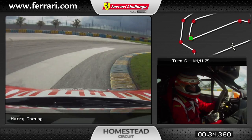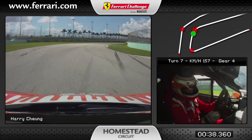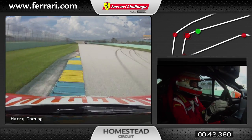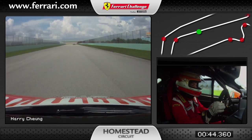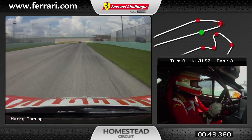At turn six we drop down to third, letting the car track out so we can get a good drive into turn seven. We grab fourth gear and then after seven we grab fifth, trying to get the car to grab sixth right before the hard brake into turn eight.